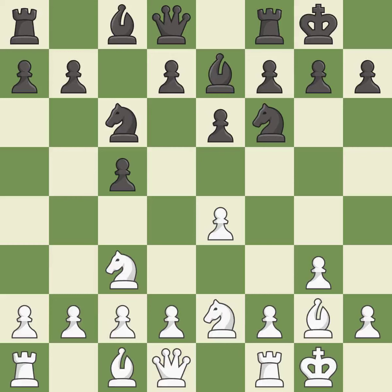Castling gets the king to a safer square, out of the center of the board, while also developing a rook. Castling to the same side of the board as the opponent avoids some of the attacking associated with opposite-side castling. It is the last book move. This overlooks a better way to prepare a bishop for development — it is an inaccuracy. This activates a rook by developing it off of its starting square. It is excellent.